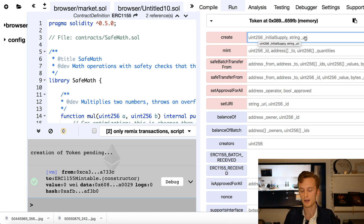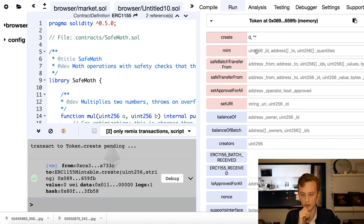When we use the create function, we specify the initial supply and then a URI. The URI is pretty cool — it's an external file we can reference, pointing to a JSON file that follows a certain standard where we can include title, description, and other information about the item. It's sort of like metadata. Let's create this token — initial supply set to zero and URI left empty. We hit create, and we see the transaction passing. Now we have a token type with ID 1.